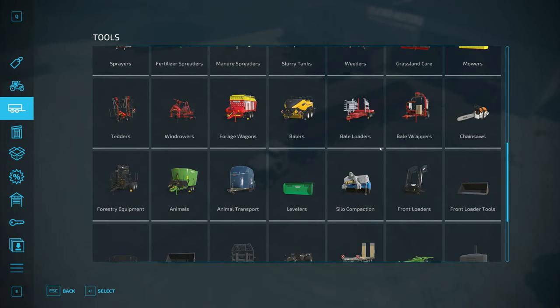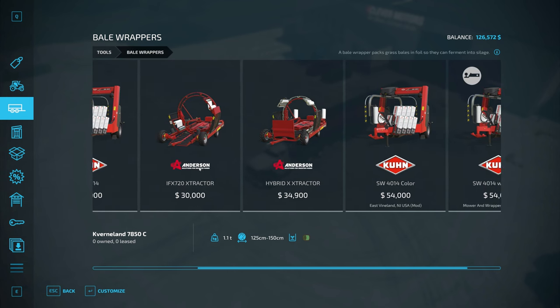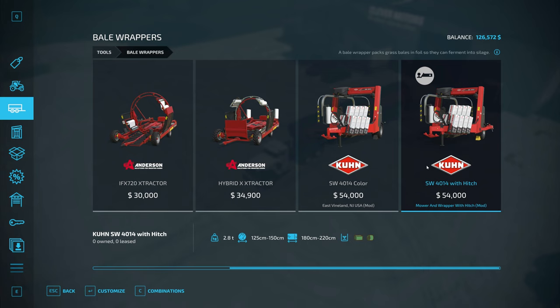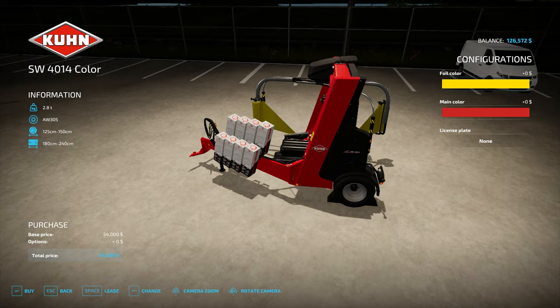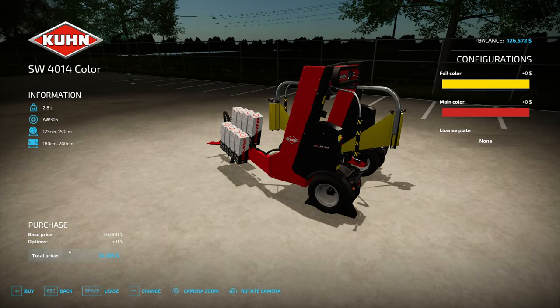Let's go into the store now for bale wrappers. I do have a little bit of a concern but I think it's going to be okay - I think it's just the mod description itself. These are all the wrappers I currently have installed. When we look at it, you can see what kind of bale each takes and they all show grass bales. The East Vineland one, which is the one I want to use because it does 240 centimeter bales, is showing straw bales - I think it's just the wrong description. That's the only baler that will do 240 centimeters; everything else is 220. Let's change the foil to yellow metal so it kind of looks like gold, because that's what we're wrapping here. $54,000 for a wrapper.